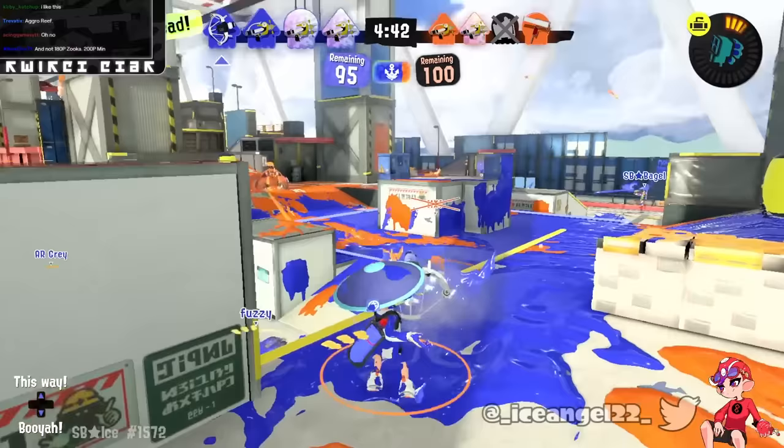Shark thinks it would be an interesting combo to have Toxic Mist and Zipcaster on Splattershot. Mist returning would be fine — it wouldn't be amazing — but if the Splash was still 200 or 190P, it would be okay at getting to the special. Zipcaster on Splattershot would be way too fun with the lack of jump RNG. It just sounds fun and makes the most sense in terms of shooters to get Zipcaster. I would like to see it.